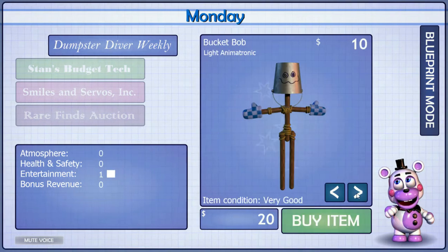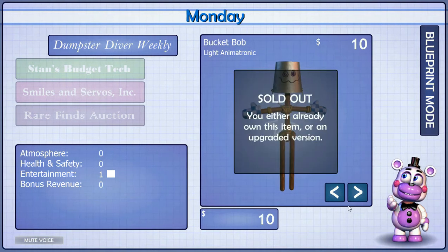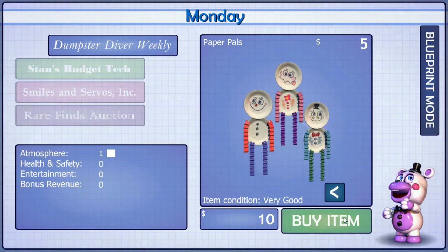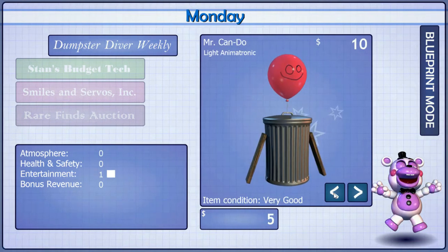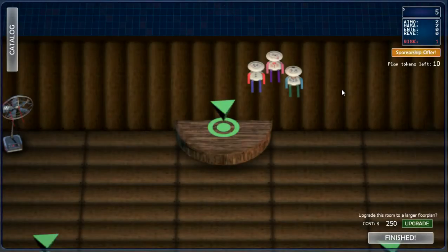When you're finished shopping, click the button labeled 'Blueprint Mode' to place your items. You can switch back and forth between catalog mode and blueprint mode as often as you like before opening your doors to the public. When you're ready to open your restaurant for business for the day, click the button labeled 'Finished' in blueprint mode. Try and do some shopping.